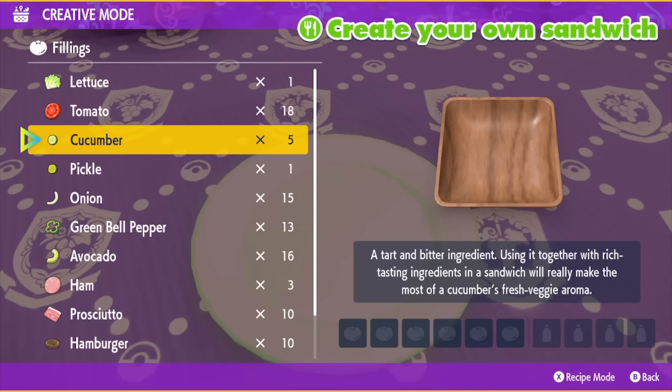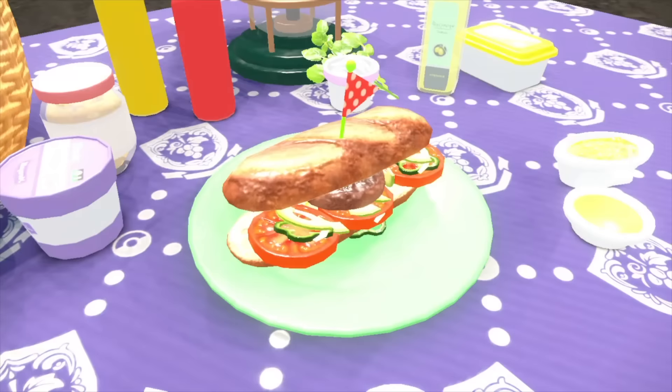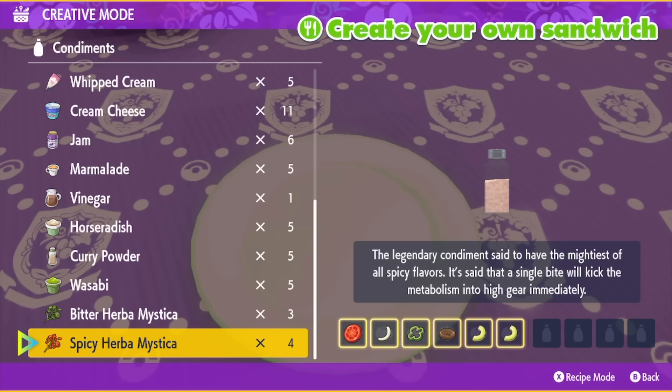For Bagon you will need a tomato, onion, green pepper, hamburger, and two avocados. The good thing is with this sandwich you can mix and match any two herb and mystica and the effect will still be the same.